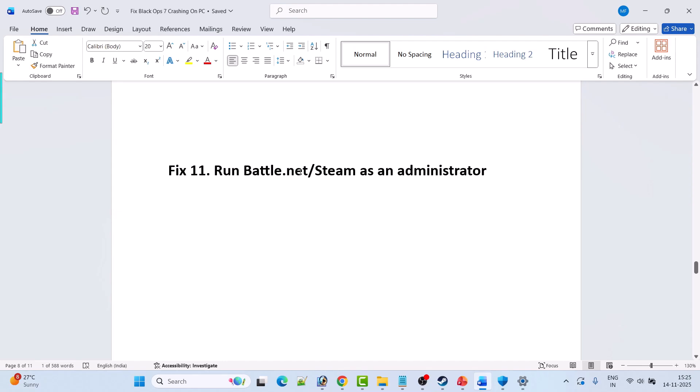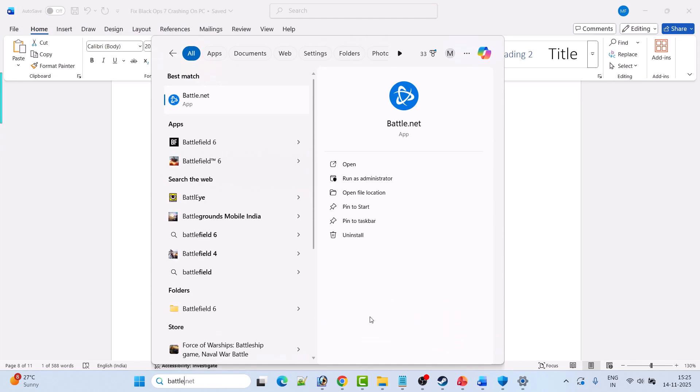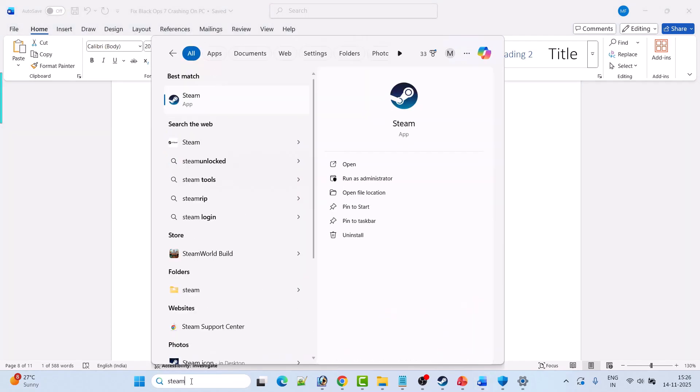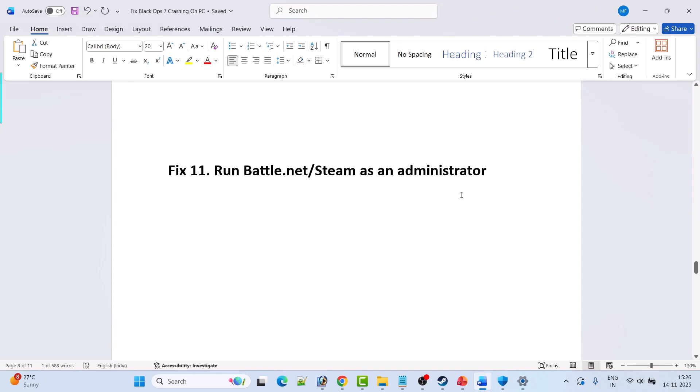The next solution is to run Battle.net or Steam as an administrator. In Windows search, type Battle.net and click Run as Administrator, then launch Call of Duty Black Ops 7 and check. If you have the game on Steam, search for Steam, select Run as Administrator, then launch Black Ops 7 and check if the problem is solved.